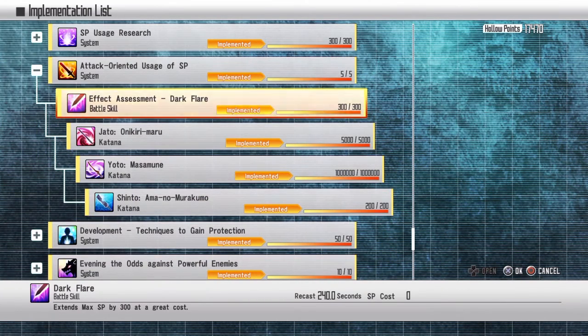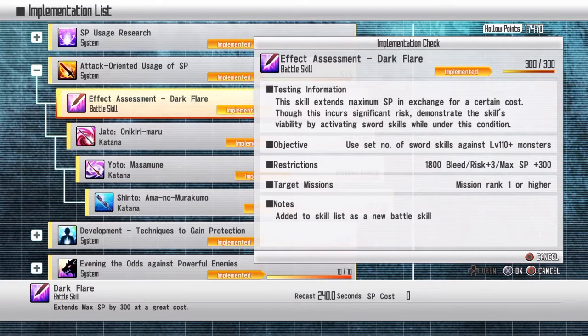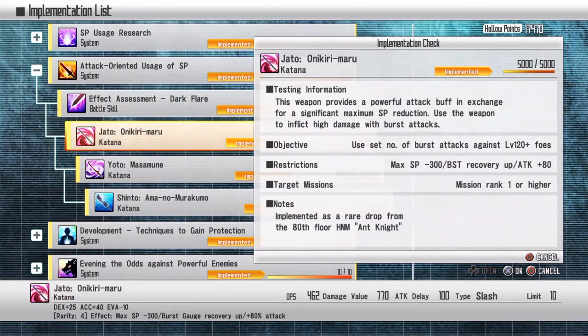If you do a 12-chain in a row and end it with an arcane skill, you could one-shot a boss — depending on what difficulty and boss it is. Really nice. For dark flare: a set number of sword skills — you can just use Onslaught again.